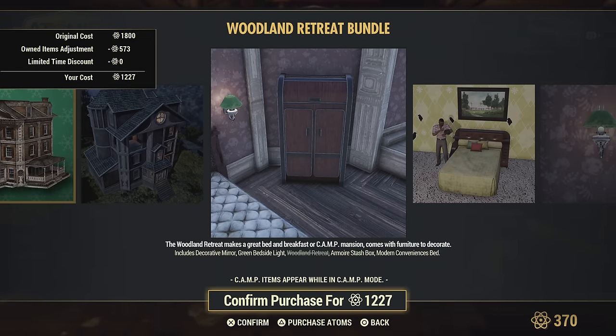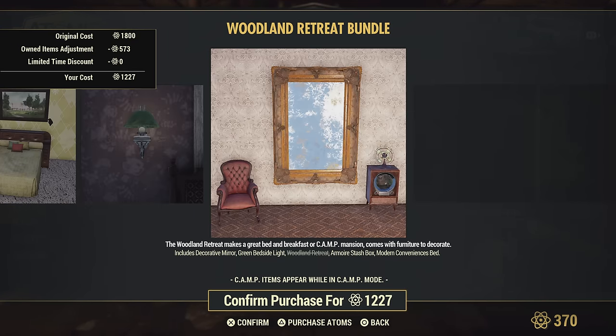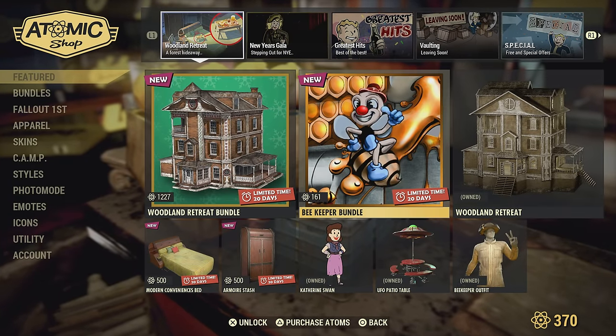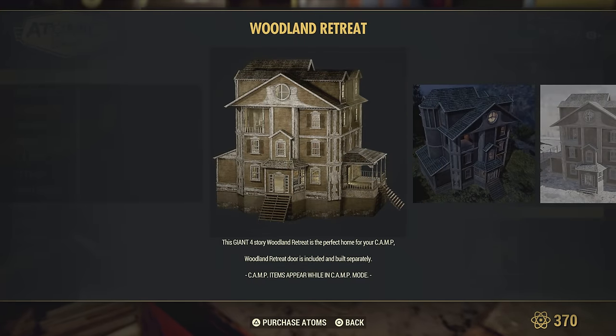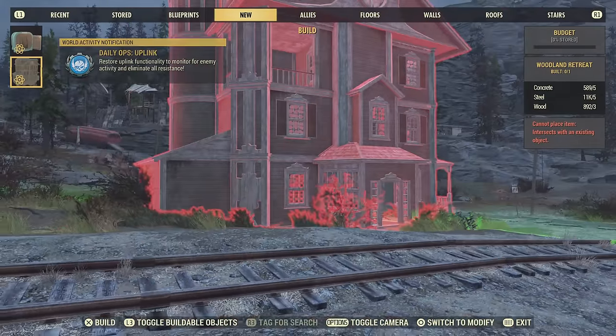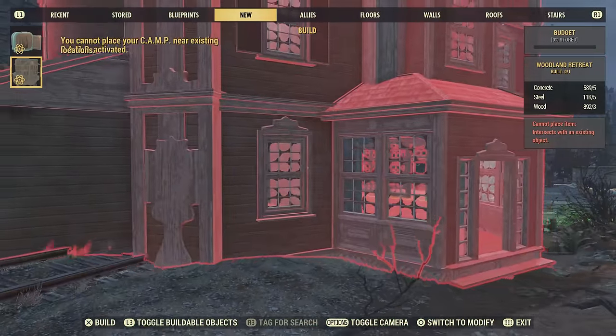You can get it as a bundle in the Atomic Shop right now, or you can just buy it individually. If you want to get it individually, I believe it is 700 atoms.